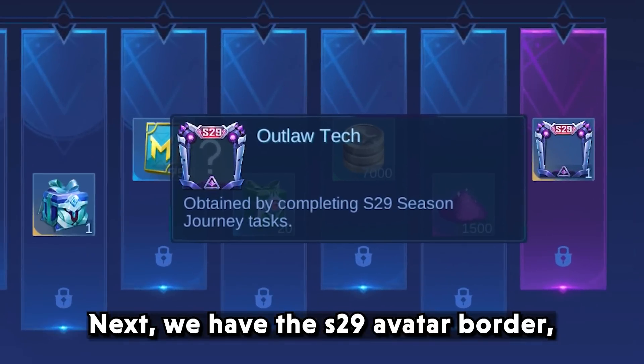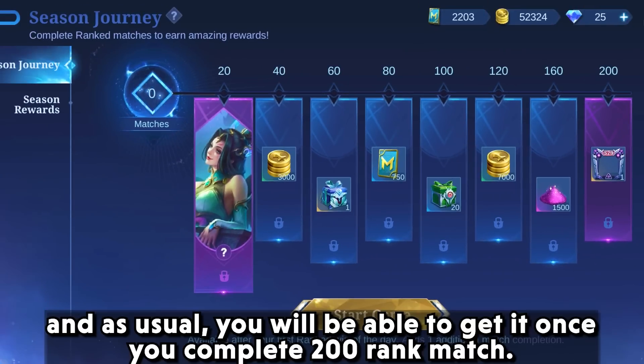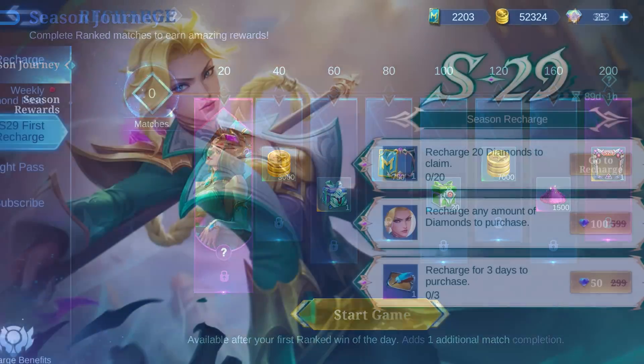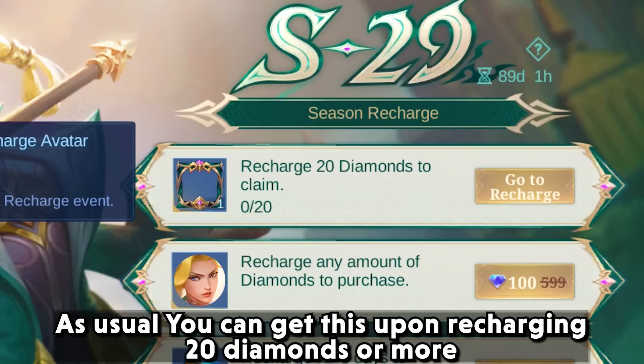Next we have the Season 29 Avita Border — it's not that awesome but it's worth it since we're getting it for free. As usual, you will be able to get it once you complete 200 ranked matches. We also have the Season 29 First Recharge Avita Border, which you can get for free upon recharging 20 diamonds or more.